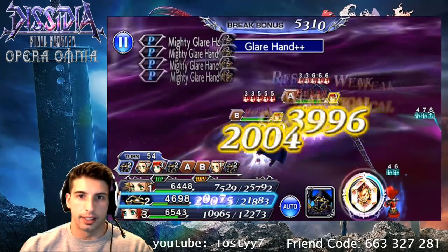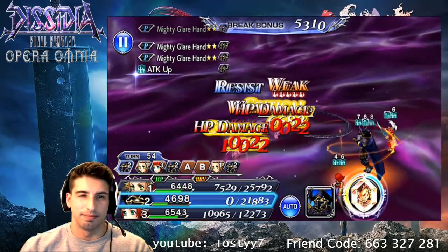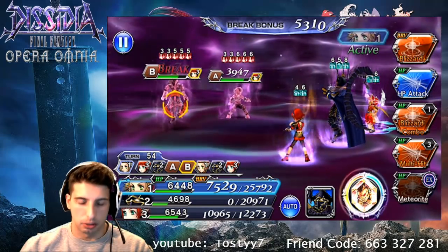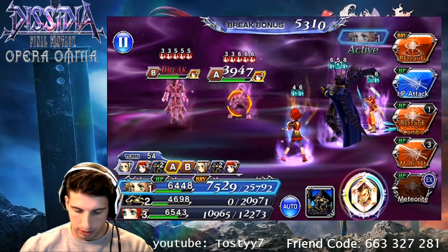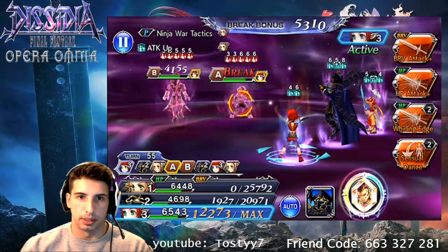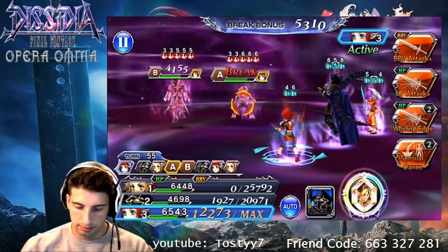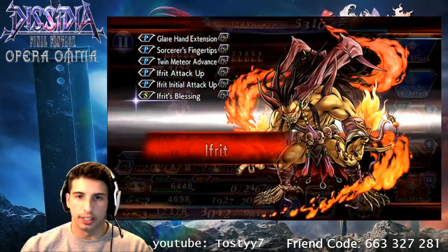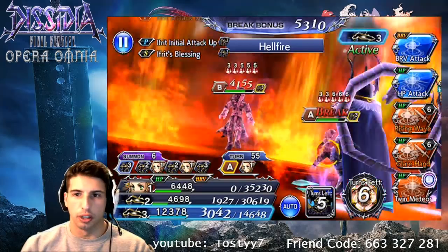So we're gonna go Glare N Plus. Yeah, beautiful damage — and now he's resistant to magic. We're gonna go multi-hit right here, let's see if we can get some overflow. Nah, didn't happen. Rise and shine, Golbez! Let's summon Ifrit — let's see if we can do a lot of damage right here, which I think we should.